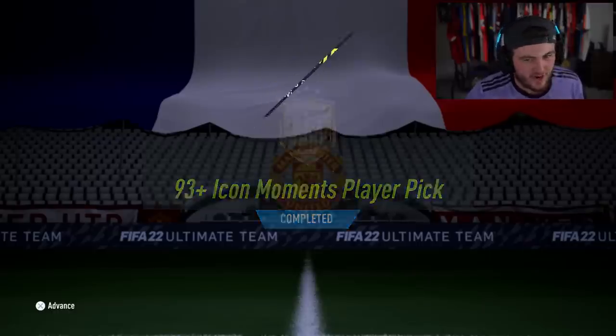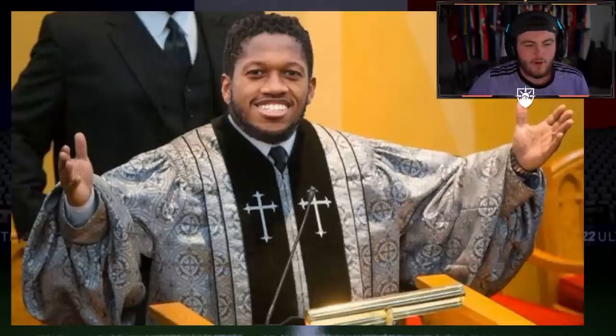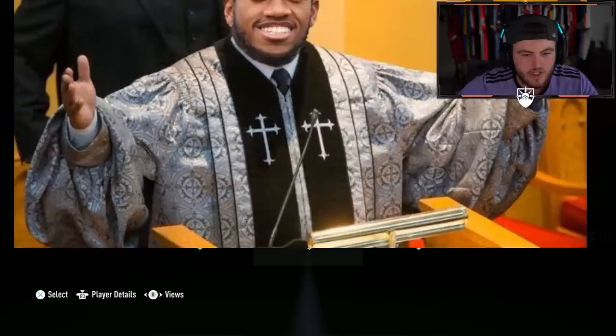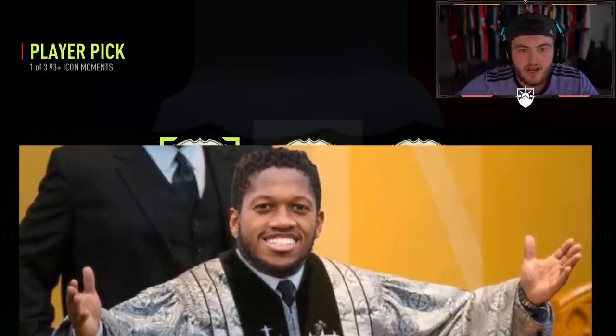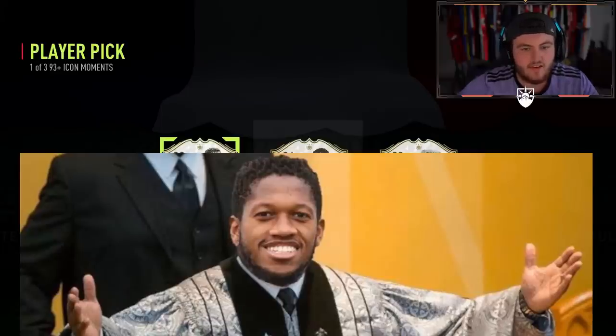I haven't done one of these in a while - Icon Moments Player Pick. I'm going to get Pasta Fred out for this one. Not doing a full reveal, just going to do an already-owned check. We have three non-already-owned - very nice. But none are good, I can already tell just by looking at their heads.